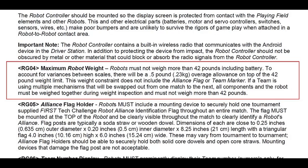Some robot weight information can be found in Game Manual 1, Section RG04. This rule was brought back from last year, and the rule remains the same, with 42 pounds including the battery, but not including the alliance flags or markers. We think it's important because we passed inspection, and our guess is that it will stay as a permanent rule going forward.